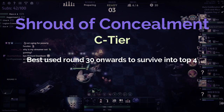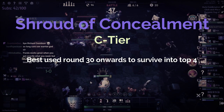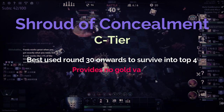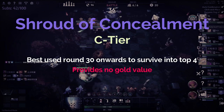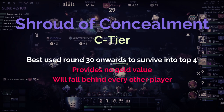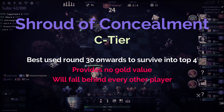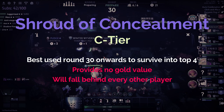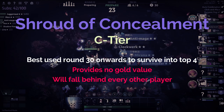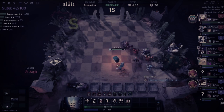The only time Shroud is really useful is super late game — round 30 onwards — where you're trying to survive into top four with a composition already established, or if you're top three trying to play mind games with the last two opponents. For round 10 it is completely useless: it provides no economy, doesn't help put your composition together, and if you click it at round 10 you're going to fall behind everyone else by round 20. Just skip it entirely if it's offered to you.